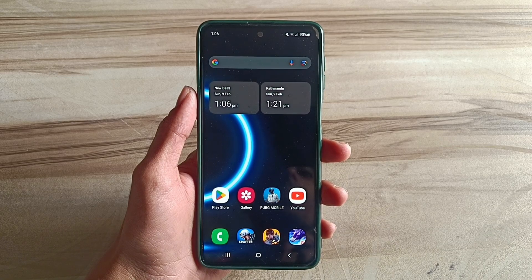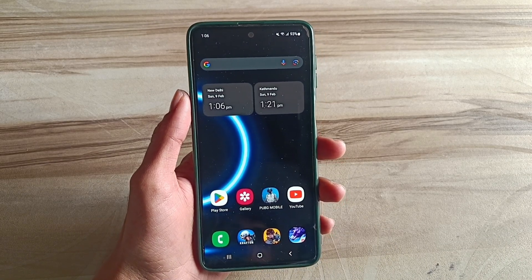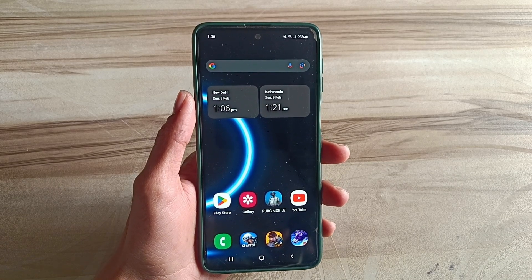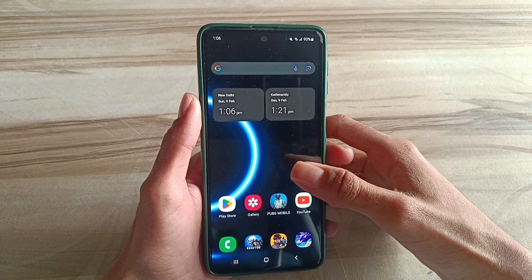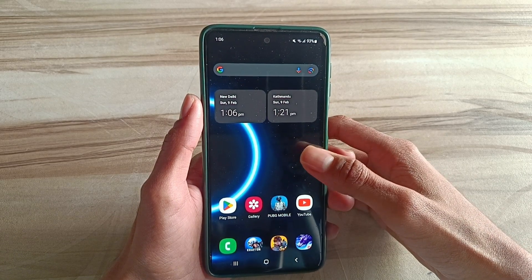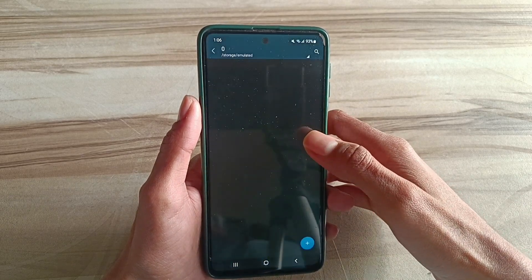Hello and welcome back guys to a new tutorial. Today I will give you MediaTek 9400 processor-like performance — the best MediaTek 9400 performance for Android devices and games. This helps to increase your game FPS, fix lag, and achieve high FPS and high performance. Try it — let's start.